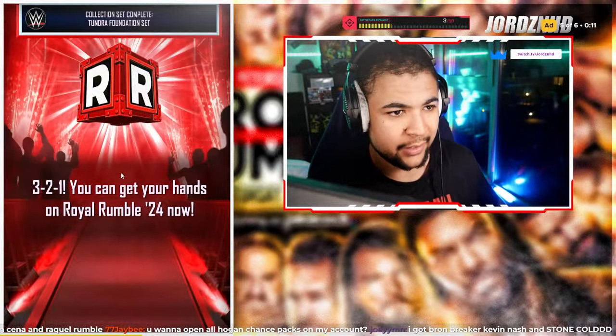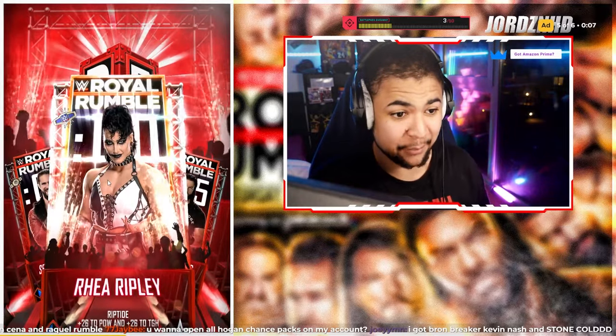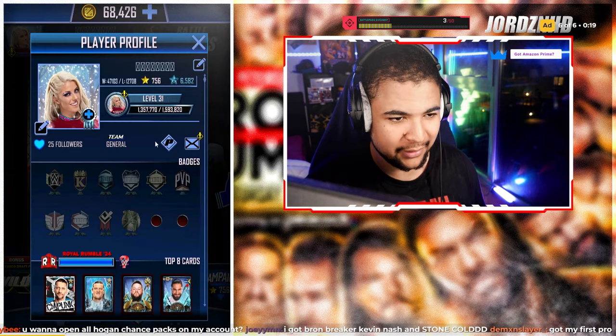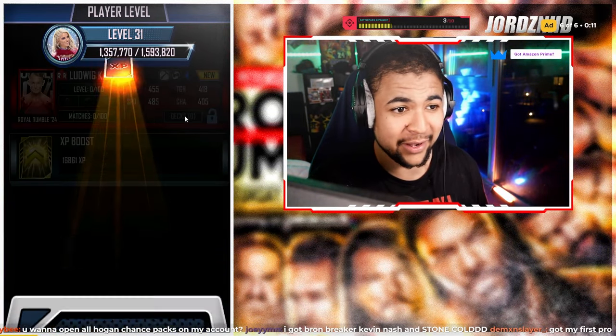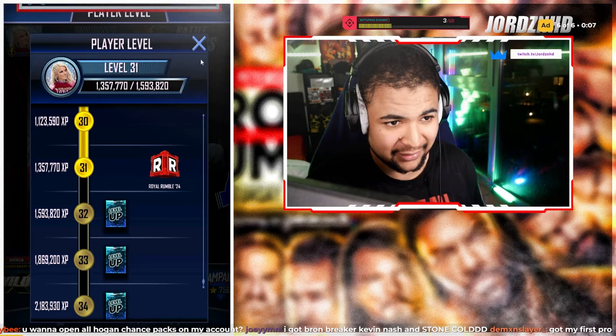We're loading into JB's account now — and this screen is so cold. The pro animation is awesome. The first thing we're going to claim on JB's account is his level 31 card. Let's see who we get — Ludwig Kaiser. Again, not one of the best cards in the tier, but good because you could probably get him pro from an event quite easily.